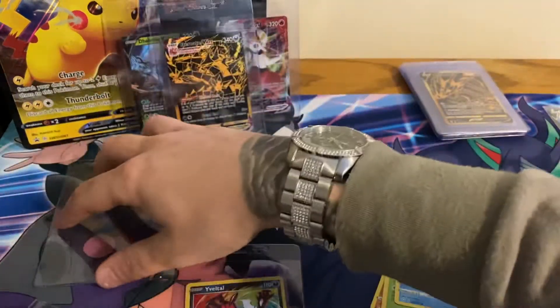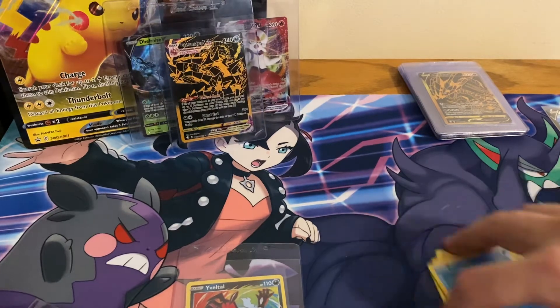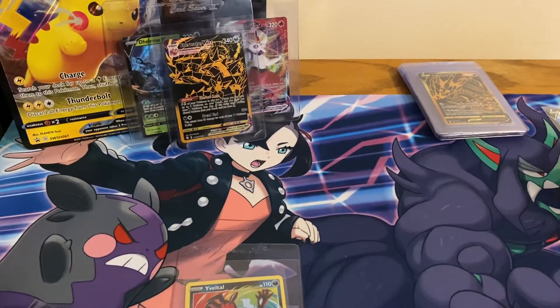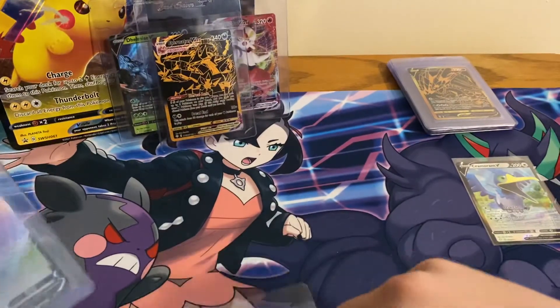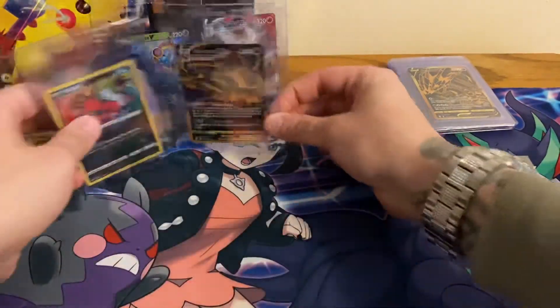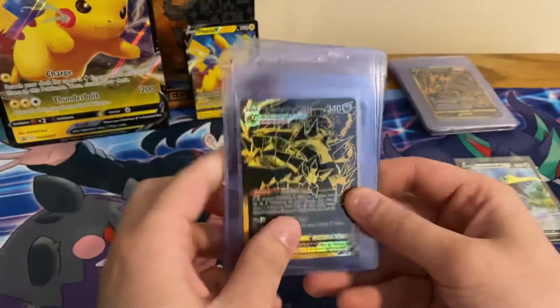My chase cards, besides the obvious Charizard that everyone's after, are Ball Guy full art and Shiny Ditto VMAX. My buddy actually pulled the Shiny VMAX, but we don't talk about that because he has good pulls most of the time. Me and him are going to have to have a talk.